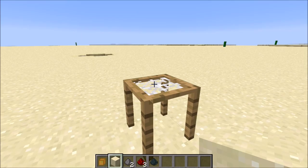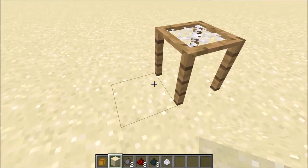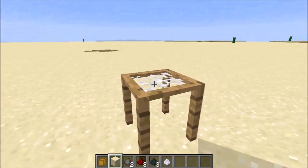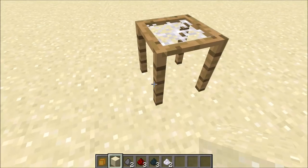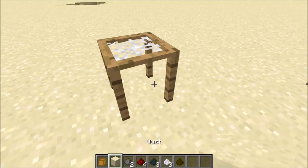Fingers crossed. Anyway, now on to the sieve. The sieve is probably the most important functional block in the map. You place dust blocks on top and then you get random items out of it.